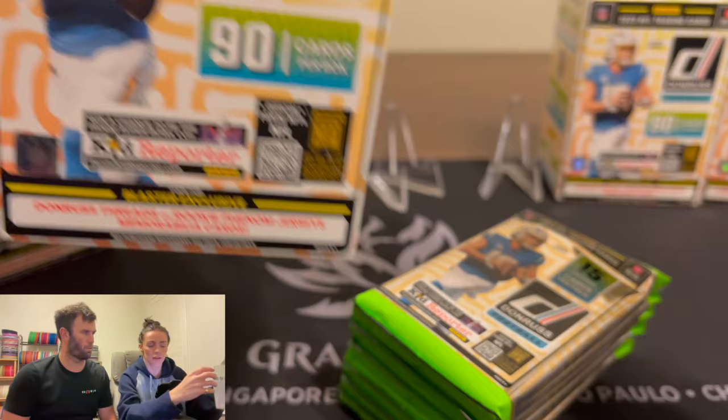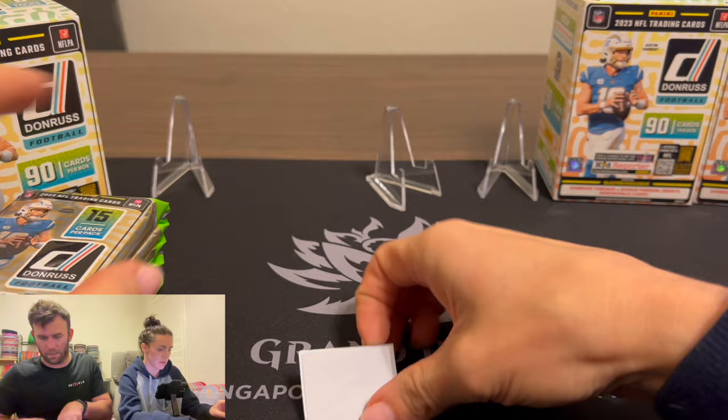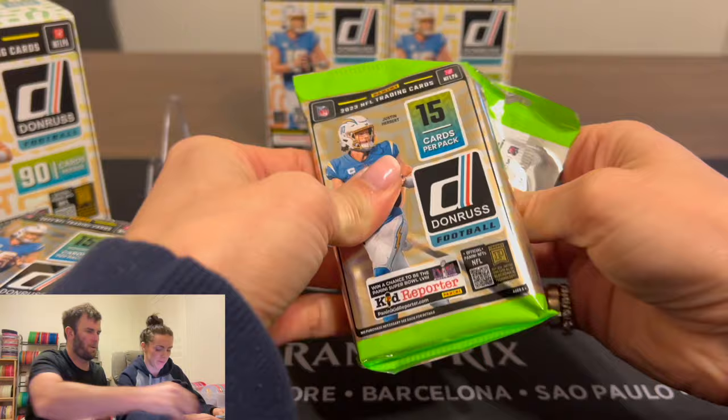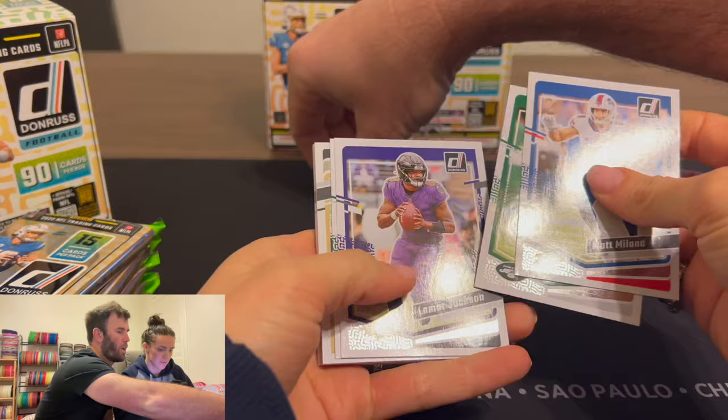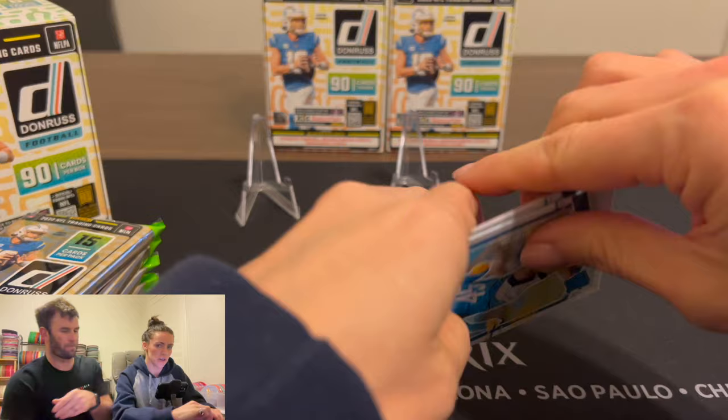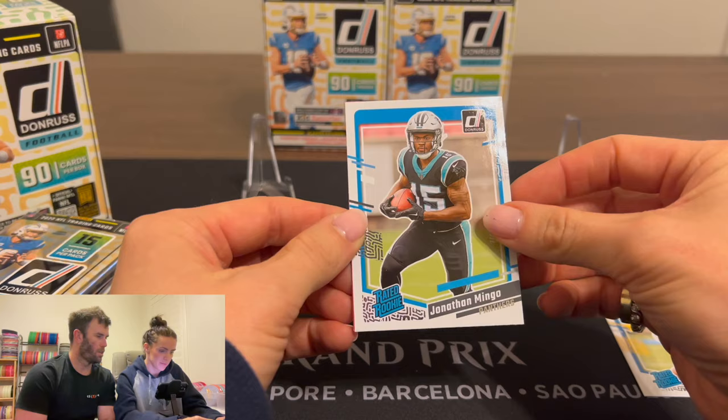I think these are just normal blasters. I got a security tag — I thought that would mean something, but it means absolutely nothing. Let's see if you get any good hits. Are we doing one and done, or rotate? You want to go through all of them? Yeah, you go both boxes first, then I go both boxes. First rookie — Tooley, Mingo.